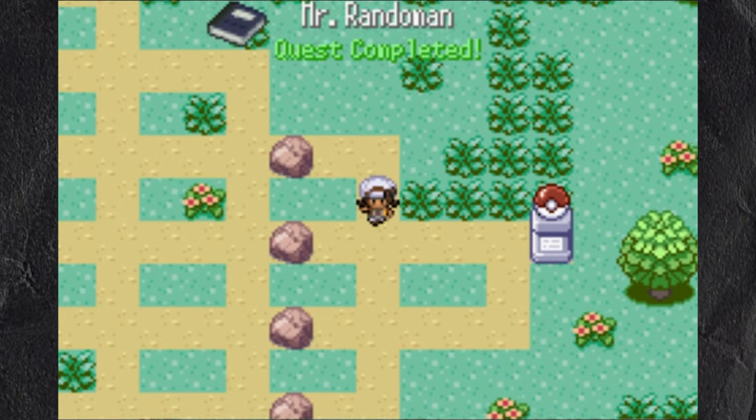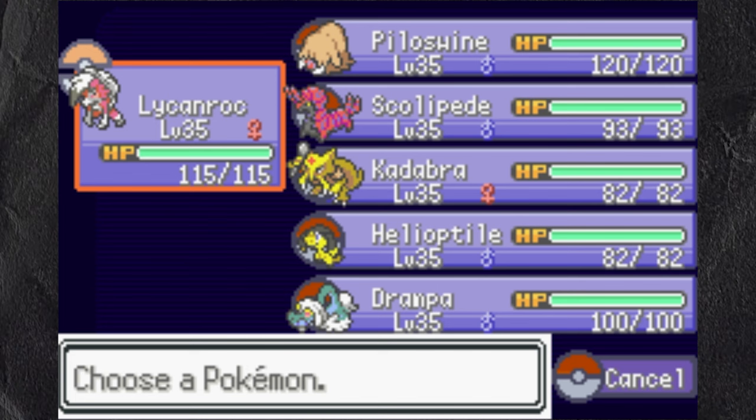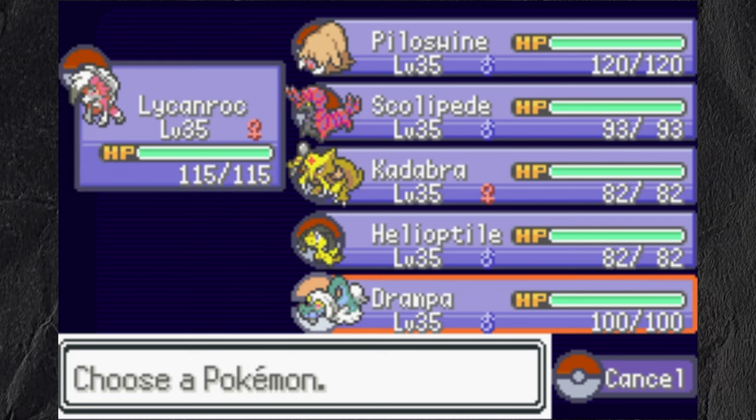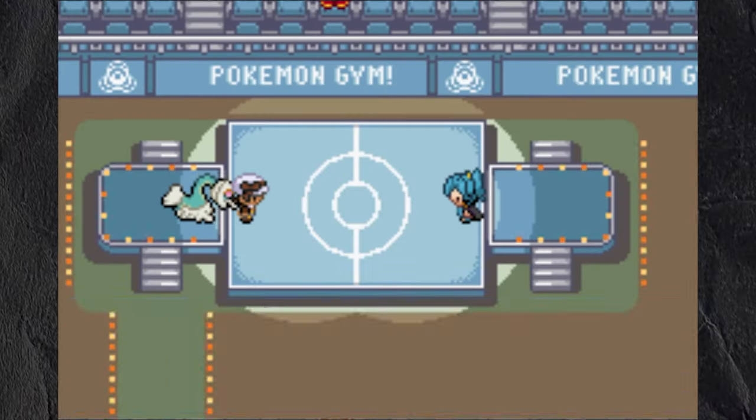I'm going to skip ahead a little bit and go into my third gym battle against Claire. My team going in is Lycanroc, Piloswine, Scolipede, Kadabra, Helioptile, and Rampardos. I lead with Rampardos while she leads with Dragonair.